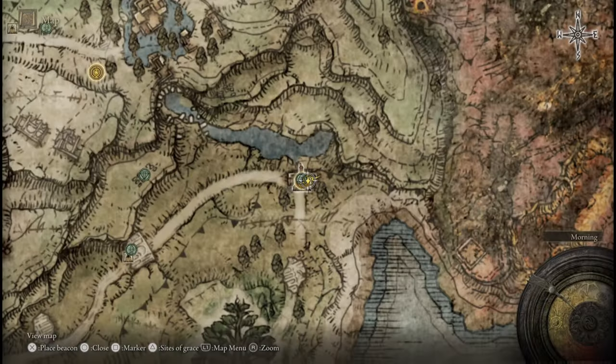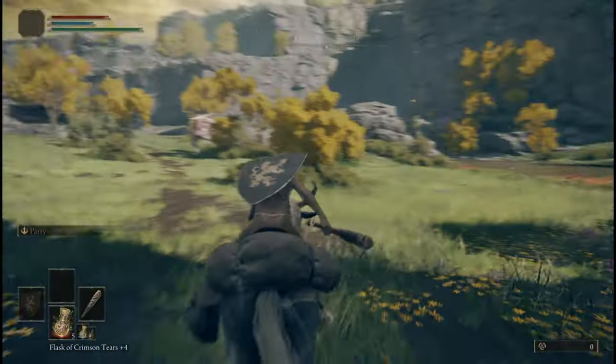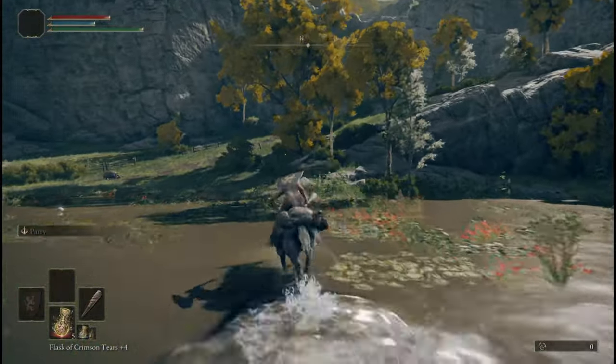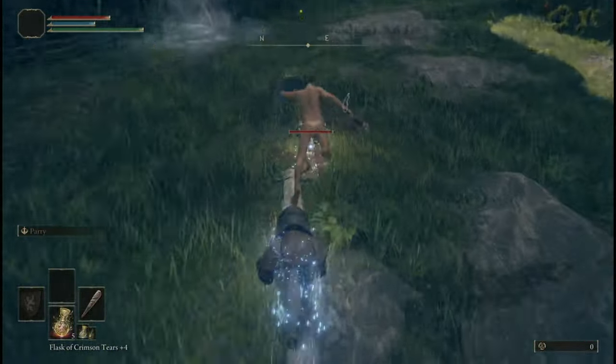This catacomb is full of obnoxious skeletons, so we're going to snag something that makes them easier to deal with. North of the Third Church of Merica, near the Spirit Spring, is a scarab that has the Sacred Blade Ash of War. This makes dead things stay dead when you kill them, so that you don't have to spend all of your time awkwardly swinging at the ground.